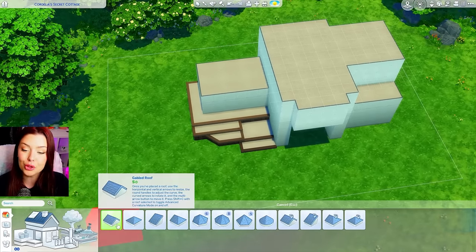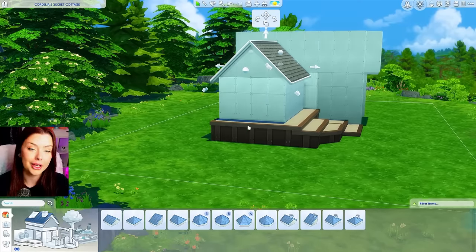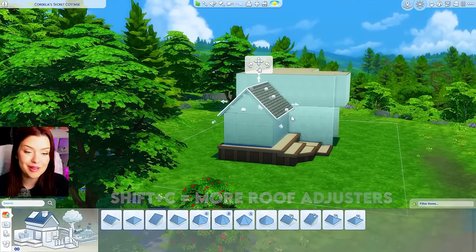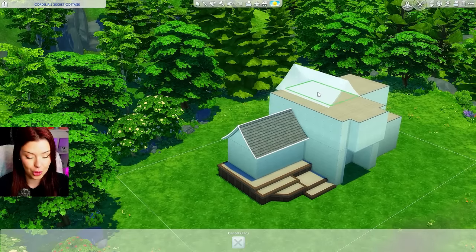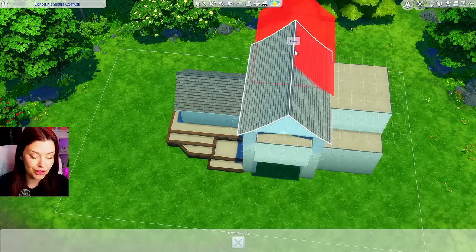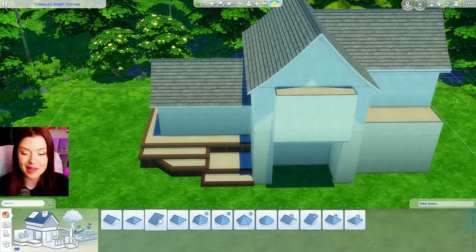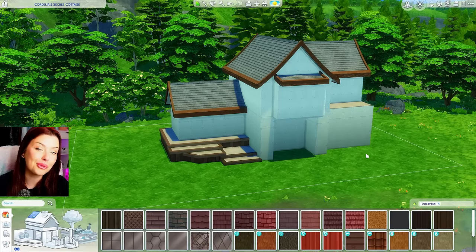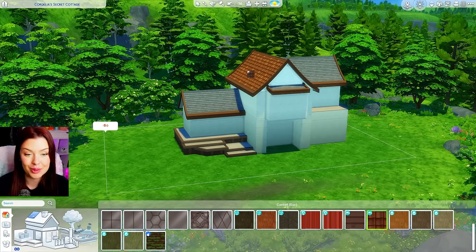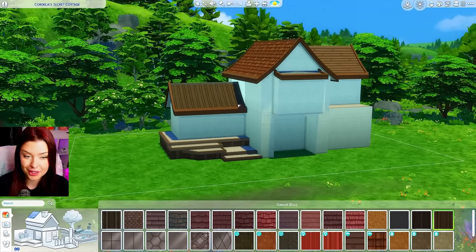For our roofing, I'm going in with a gabled roof piece starting with the little garage part. I'll hold Shift+C on my keyboard to toggle on and off more adjusters and bring that in a little bit to get a tiny curve. I'll copy and paste it for everything else — one big piece here, rotate that one, and put it over here as well. For the front, I'll put a small half-gabled roof piece. I'm going to do a different roofing material for each roofing piece: the main one on the biggest piece, a different one on the side, and the metal one down here.